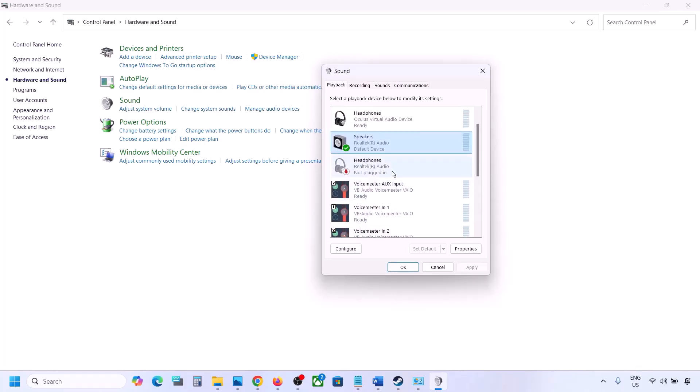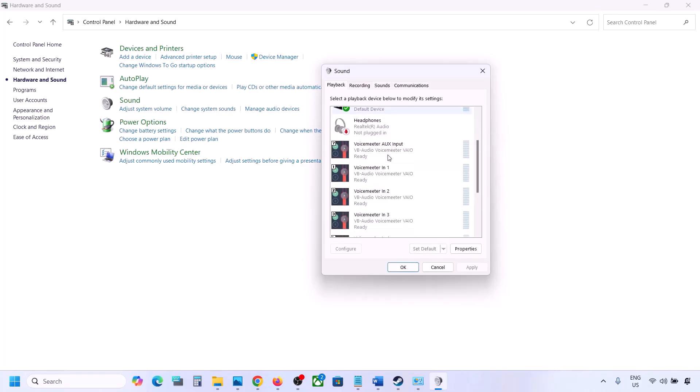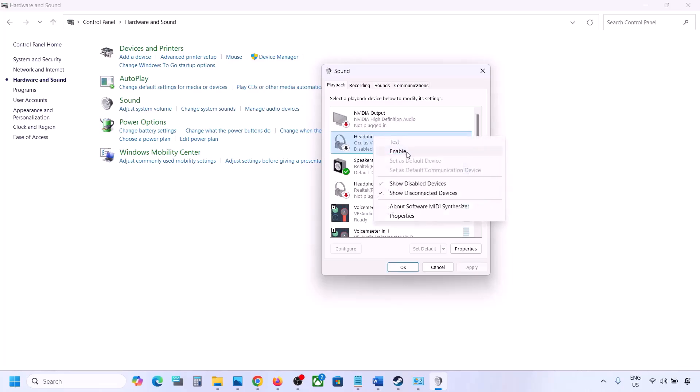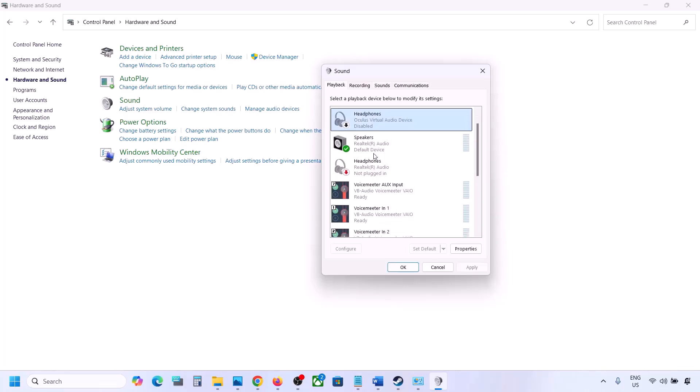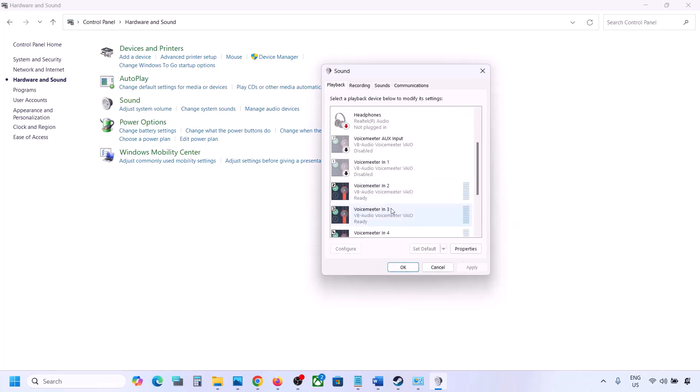The speaker you are using should have a green tick — the rest you can disable. For example, if you see an Oculus headphone listed, right-click it and disable it. You can always re-enable it by right-clicking and selecting Enable. Disable all audio devices you are not using.